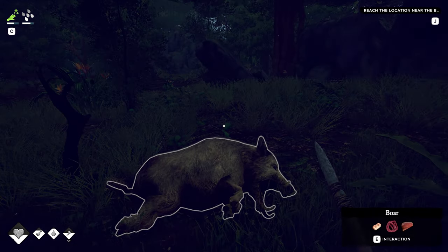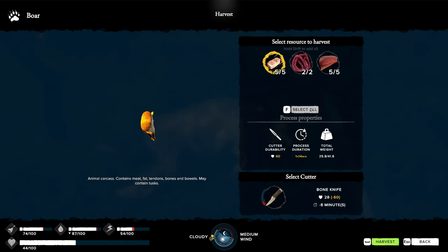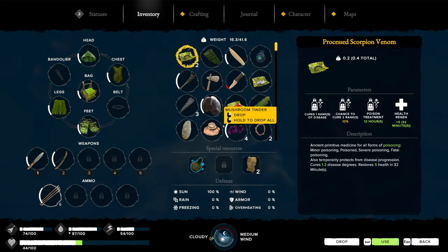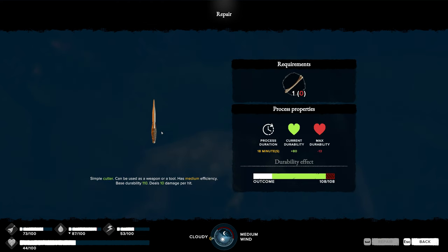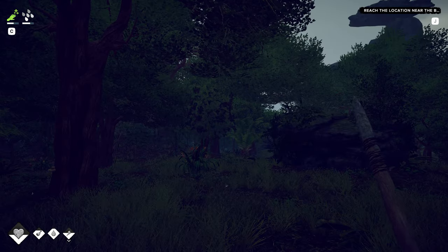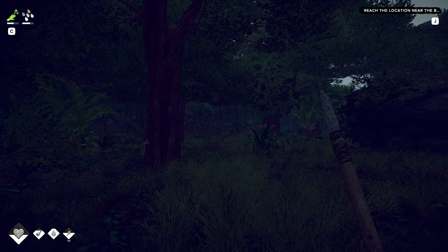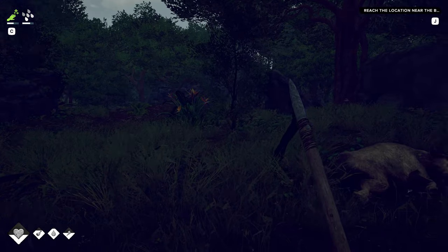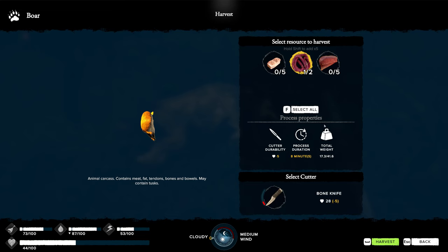Our pig is still here! Dude, that's been so many in-game days. Let's take all of these. We do not have enough durability left on our bone knife, and we can't make another one. What does it cost to repair that? We need one bone. The trees with the rope — I was kind of excited because they were going to respawn, and they did, but with only one rope each. So I guess they get more over time.